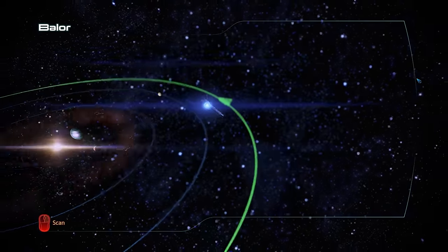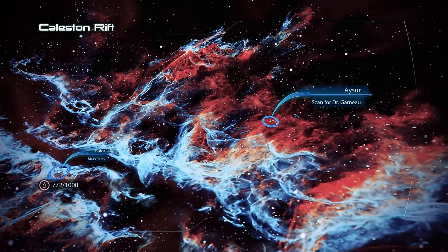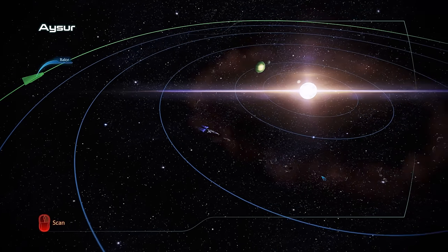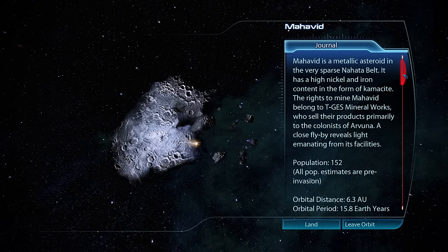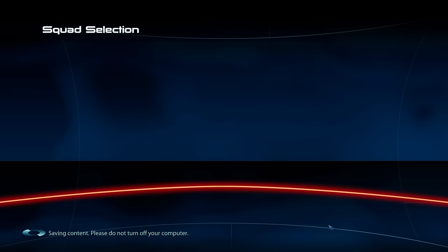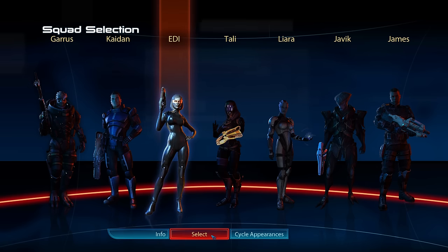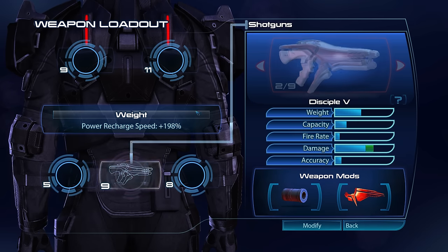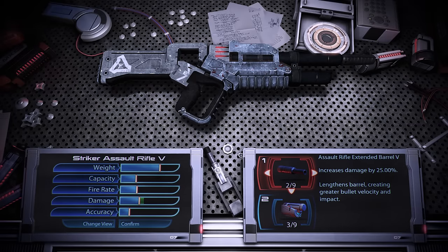There are two systems in the Caliston Rift, but we'll save scanning for the end of the episode. The Aissure system is our destination, and flying into the Asteroid Belt quickly reveals today's point of interest — a mining facility called TGS Mineral Works. We assemble our crew — going with EDI and James for anti-armor abilities, though squad selection isn't a huge factor during this mission. Weapon-wise we're using the Striker, upgraded for more damage and armor-piercing.